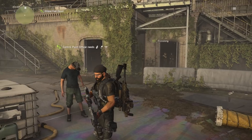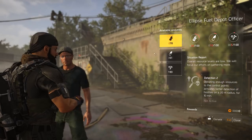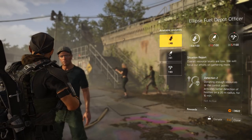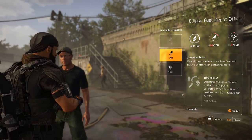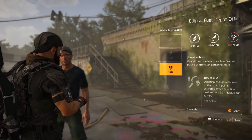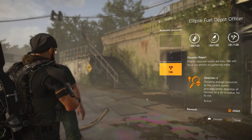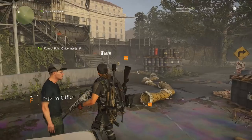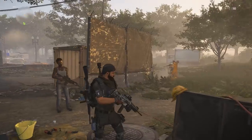I'm going to show you how to get keys in the sewers as well since it can be quite confusing. I am at a friendly control point where I can donate resources. I'm going to donate everything so I get some extra XP, but also to get the detection buff which will allow me to see the boxes a lot easier when I go down into the sewers. You don't have to do this but it will help.